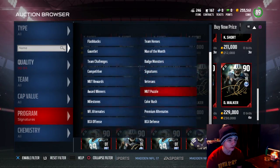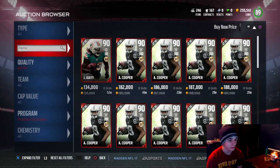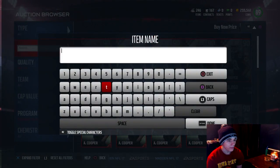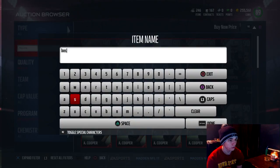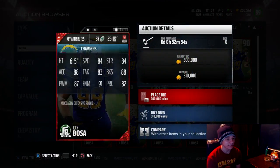Let's go ahead and take a look at the new Football Outsiders that came out today. One of them is Joey Bosa, and he is going for 310k. These are midseason defensive rookie players. There's 84 speed, 84 strength, 88 acceleration, 83 tackling, 88 block shedding, 87 power move, 91 finesse, and 82 play recognition.